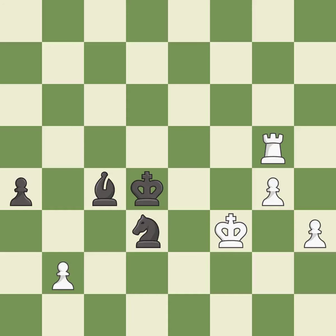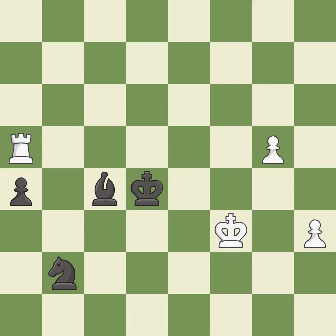This steps away from the checking rook — it is good. This ignores an opportunity to push a passed pawn towards promotion. This allows the opponent to create a passed pawn — it is an inaccuracy. That pawn was free for the taking — it is best. This threatens to push a passed pawn towards promotion — it is an inaccuracy. This is the only good move — it is a great move. This pushes a passed pawn.